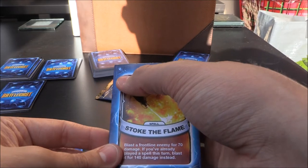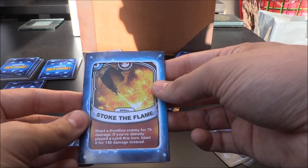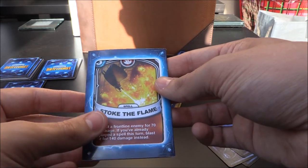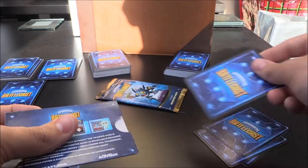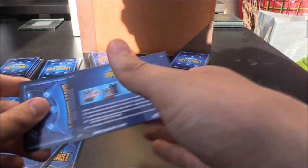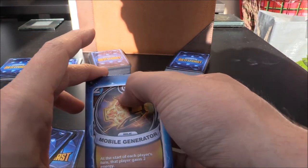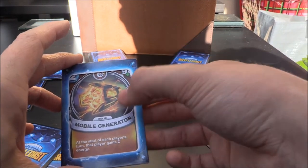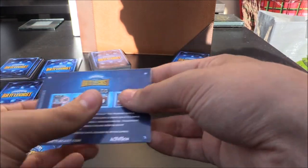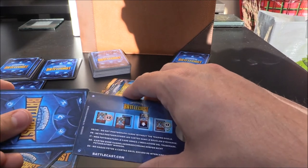Stoke the Flame — a fire five crystal spell. Blast a frontline enemy for 70 damage. If you've already played a spell this turn, blast it for 140 damage instead. Very nice indeed. Next one up, we're going to get Mobile Generator again — a tech two crystal relic with 90 health. At the start of each player's turn, that player gains two energy. Not bad. This should either be the epic or ultimate here — what are we going to have?